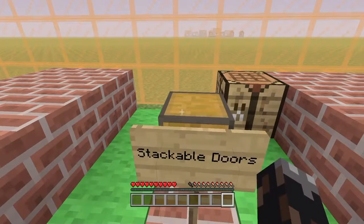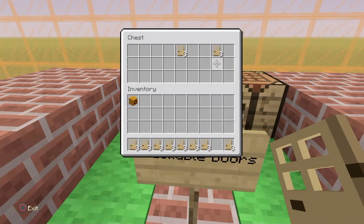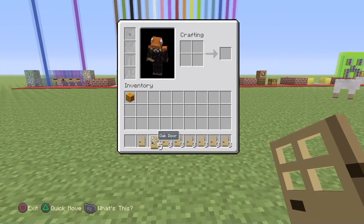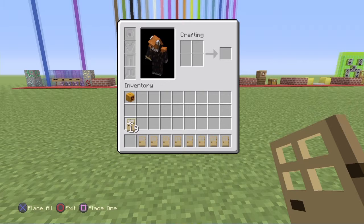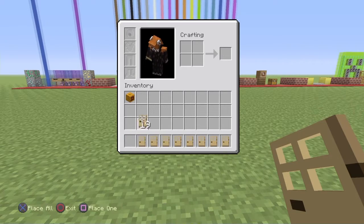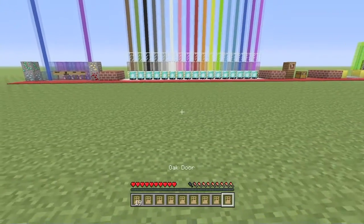You may know that doors are now stackable, but there's something else they added with them. One thing is that no matter how much you click over them it will always leave one door — you can't click over it and remove that last one.